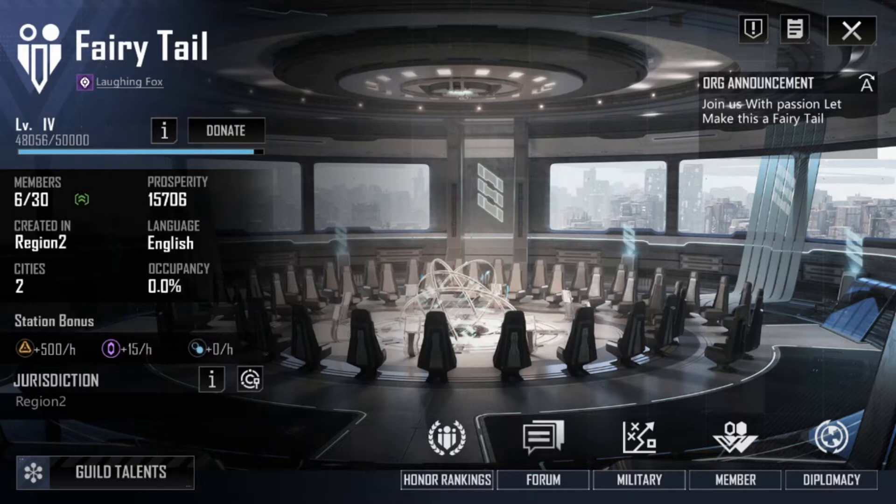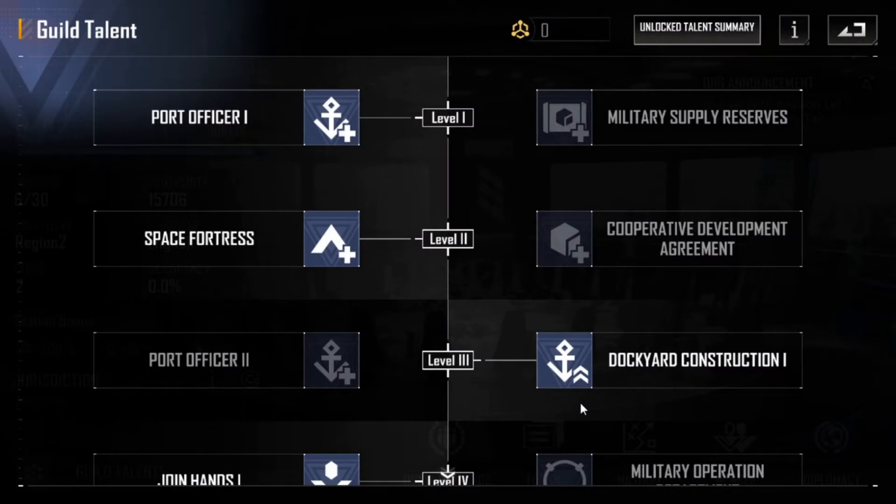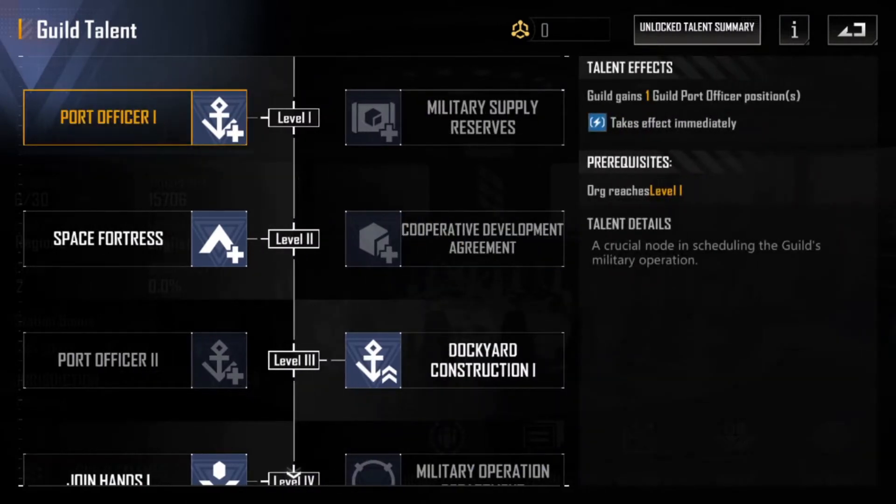Going back to the Dog Yard function, the commander will have to establish a Guild as an organization. Next, the Guild created by the commander will require a Port Officer. Note that a Port Officer is only unlocked and provided from talents.